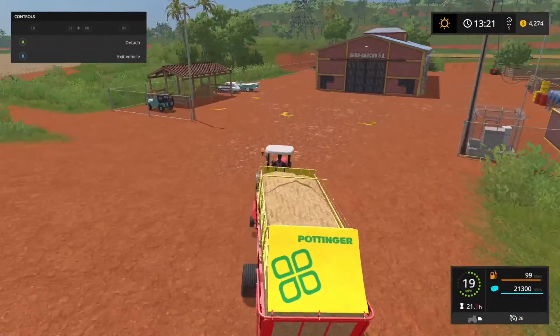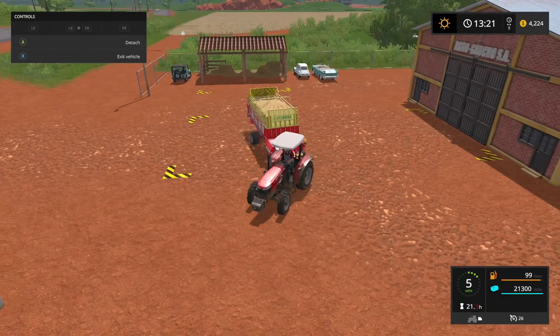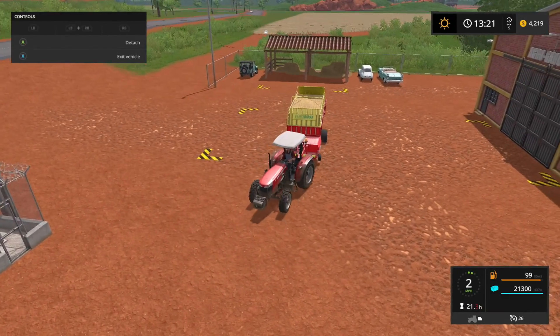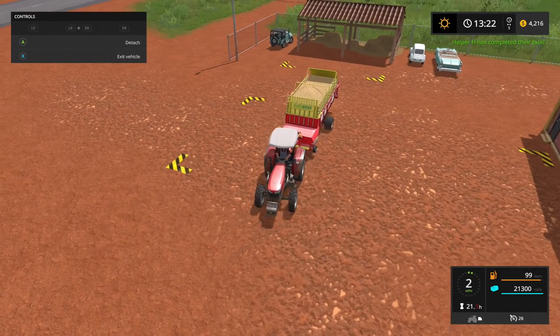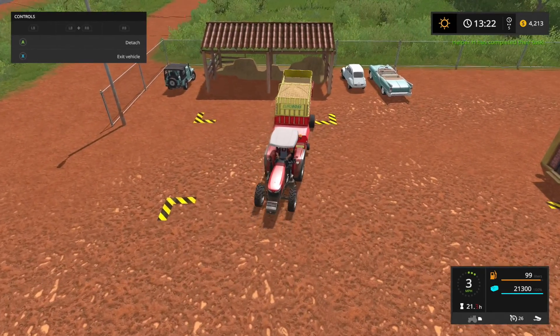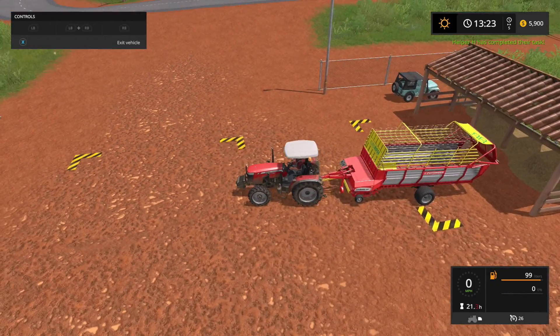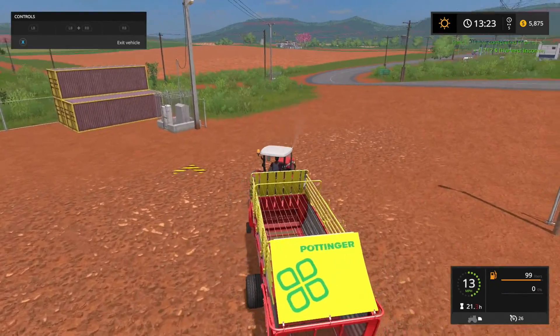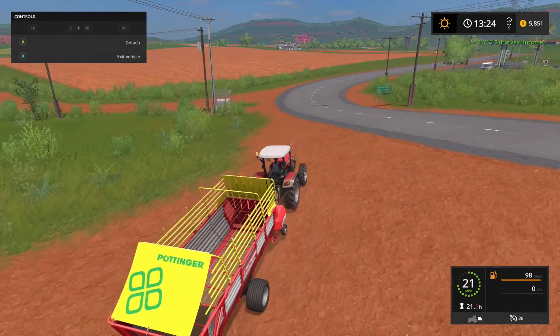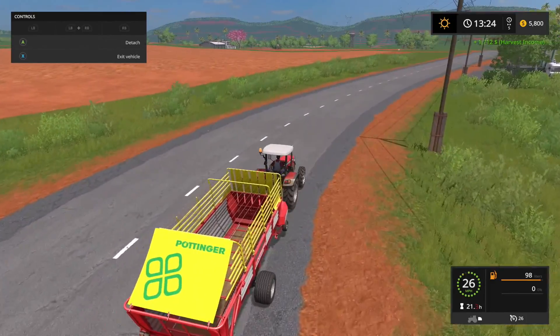According to the forums there is a place to sell it here, and it looks like it might be right there. I'm gonna try this — one of our workers has completed their tasks. We'll go ahead and unload. Yes, we're making money! So this is our straw drop off — that's quite a bit of extra money, almost $6,000. Now we'll head back there and check out the rest of our farms.